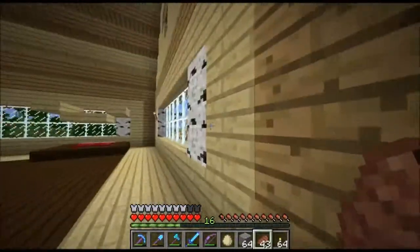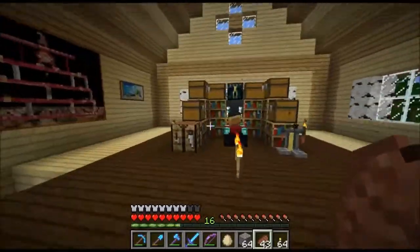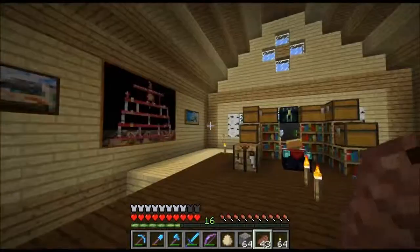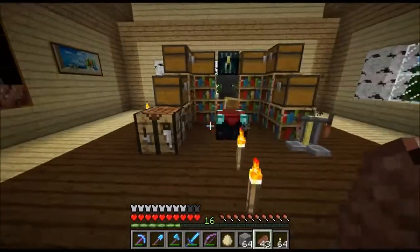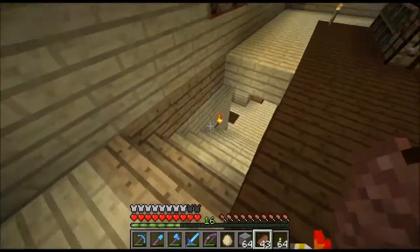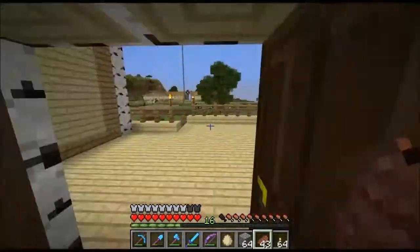Upstairs is my bedroom area — I haven't done a whole lot with it. Got my bed and a few things on the wall, and the enchanting station. I still need to come up with something better in here. I'm not sure what I'm doing with the bedroom yet — I might move the enchanting station somewhere else.